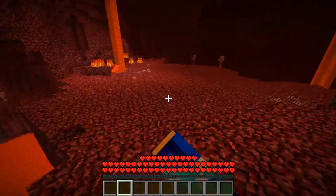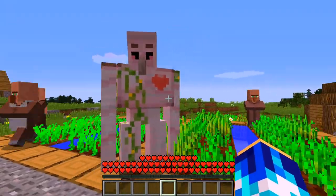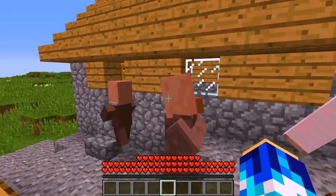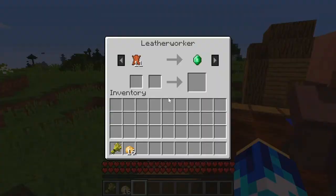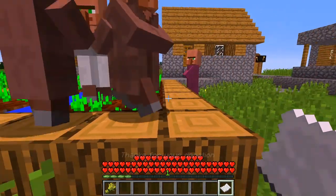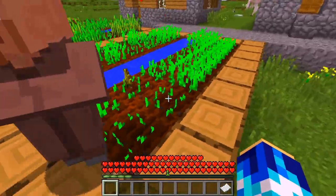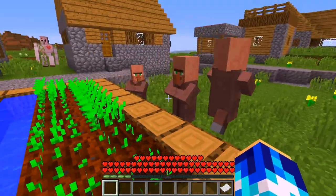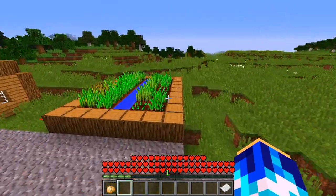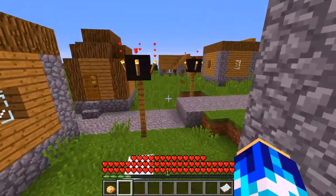We gotta go find a village. Here we are in a village - we have our lovely pink iron golem with a beautiful little heart! I'm just gonna steal your potatoes and trade potatoes with you - that's how it's done, right? Let's give you a potato - thank you for your donation! Love that. Here, have a piece of wheat. You just stole my wheat - yeah, figures, villagers.